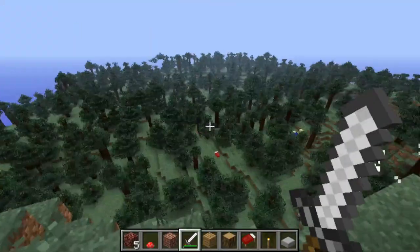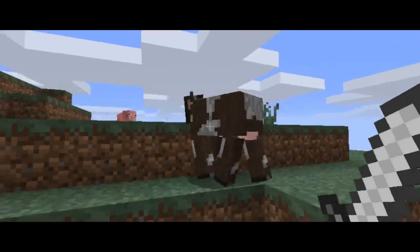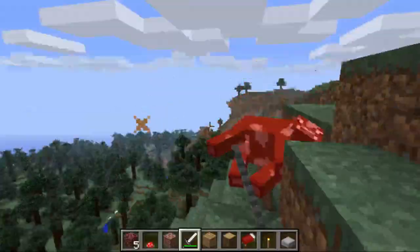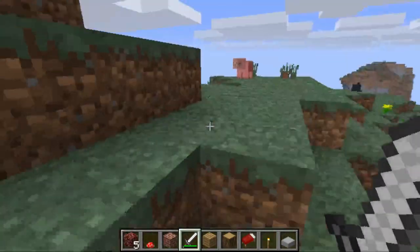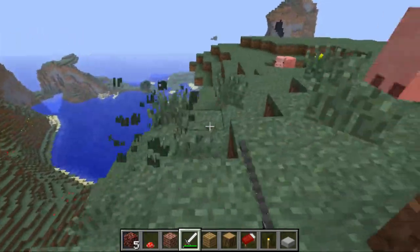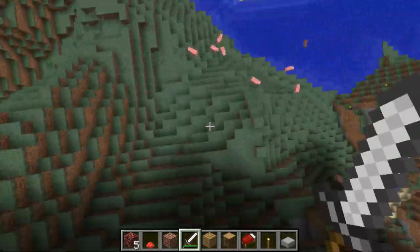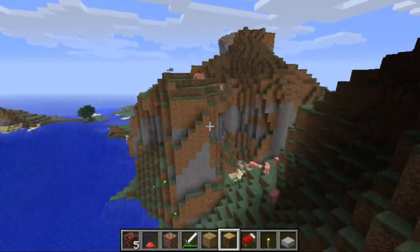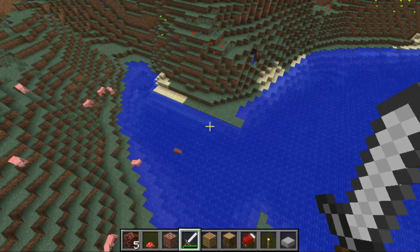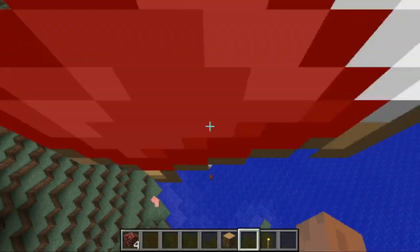Oh I accidentally killed him. See you Mr. Cow — knock you off the edge, get down! Yeah you better get down — oh I killed him too. Let's check a later version. This is Release 1.0 — this is when Minecraft came out, when it was officially official.